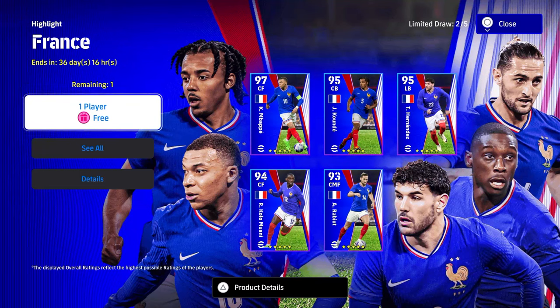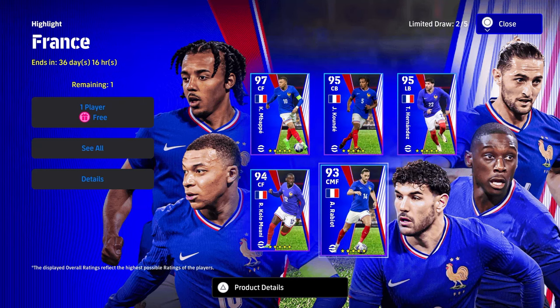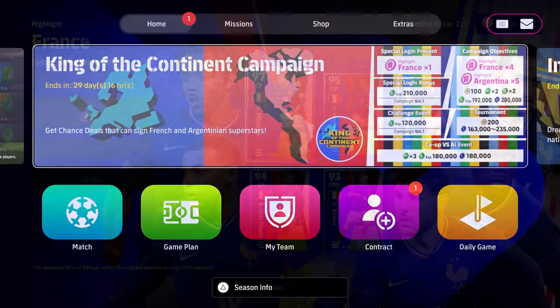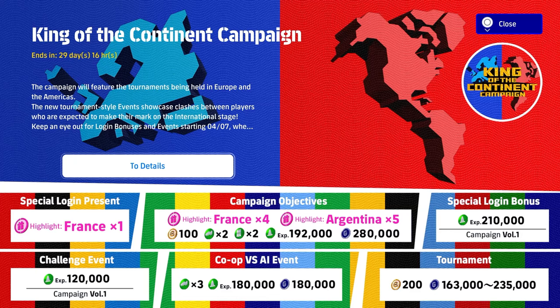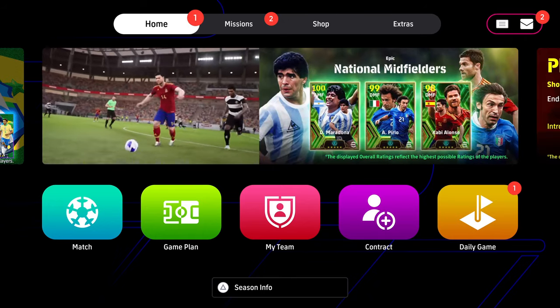Welcome back to the channel. Today we're going to be taking a look at the free France highlight pack. You'll be getting all five of these players for free, providing that you clear a couple of objectives, and of course you'll be getting your free login as well. Mbappe, Kunde, and Hernandez are all very usable and worth training up. We'll also take a look at Moany and Rabio, but they're not as exciting. These are part of the King of the Continent campaign — you get one spin from the special login presence and four spins from campaign objectives, plus five players from Argentina covered in a separate video.